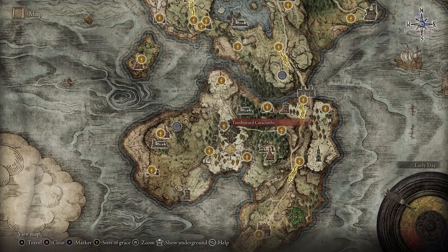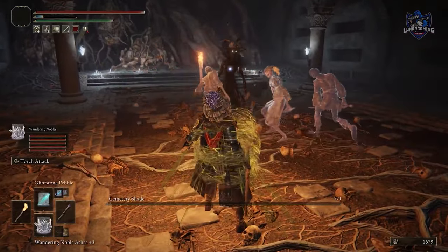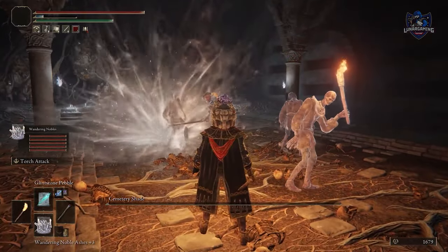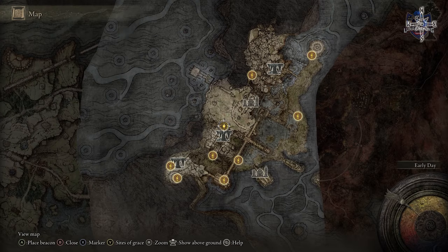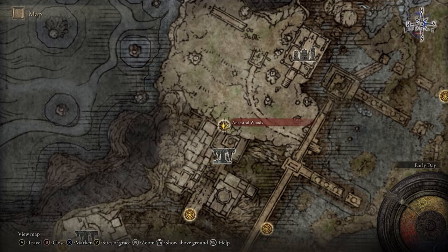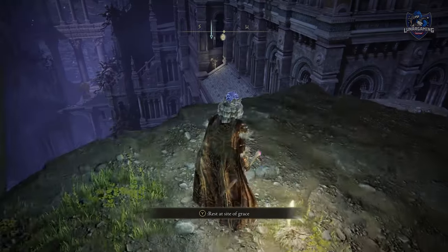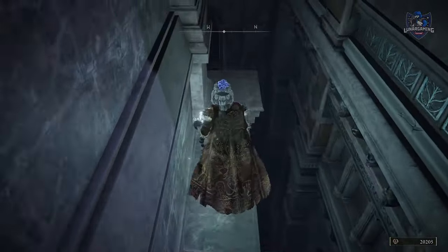Lhutel the Headless — defeat the Cemetery Shade in the Tombsward Catacombs located in the Weeping Peninsula. The Mimic's Tear is found in the Siofra River — you can follow the Ranni questline if you want to know how to get here. From the Ancestral Woods, drop down and reach a Stonesword Key barrier to find the chest with the Mimic's Tear inside.